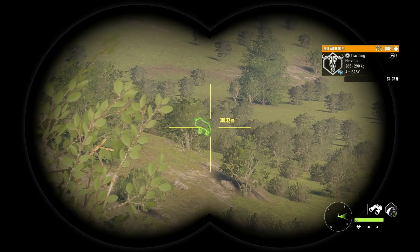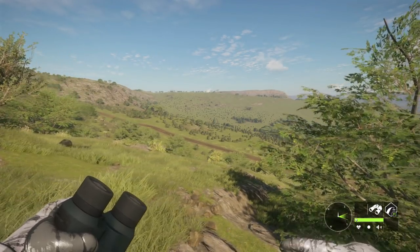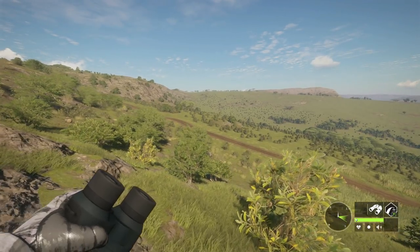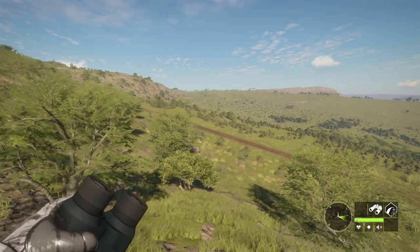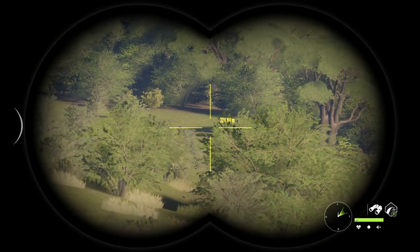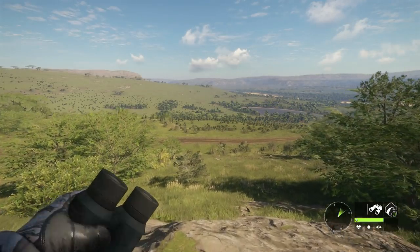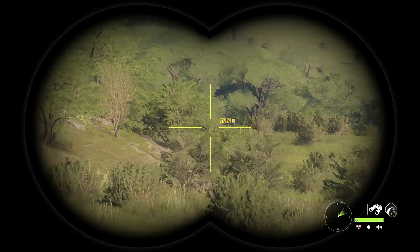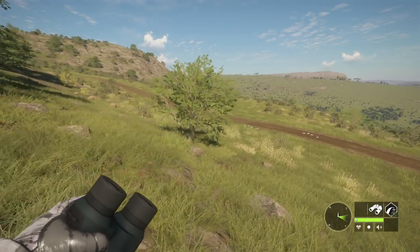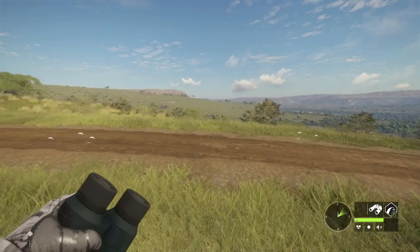That's a max weight estimate level four wildebeest and those make diamond pretty often, so I definitely want to get a shot into it. I do like wildebeest, always happy to put more in the lodge. The biggest issue is getting them in a spot where I can actually shoot — they keep running back into the brush. If we catch up in time we might be able to use the .22 trick and get him to stop.